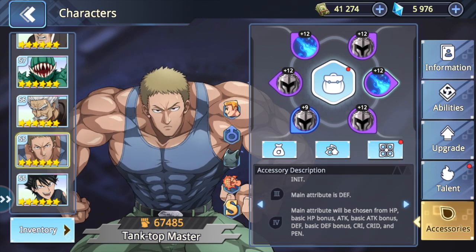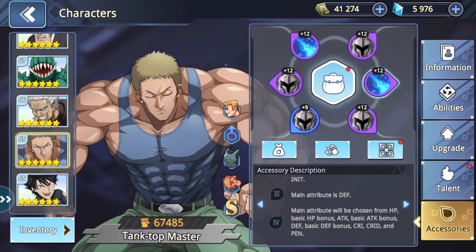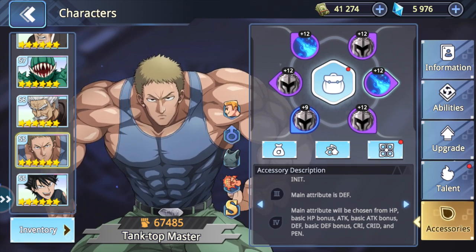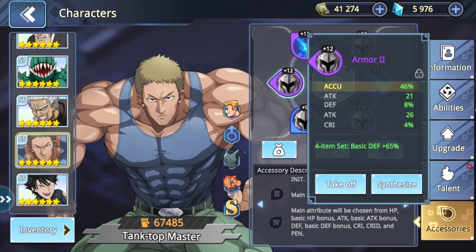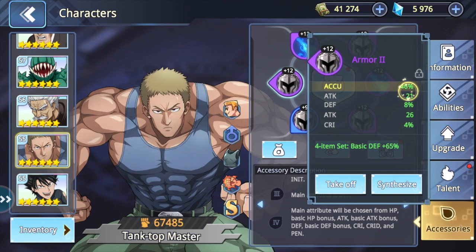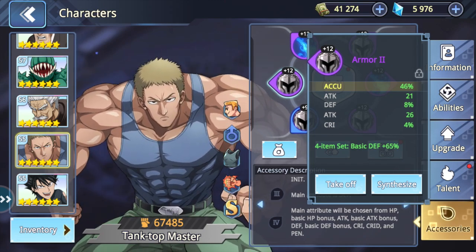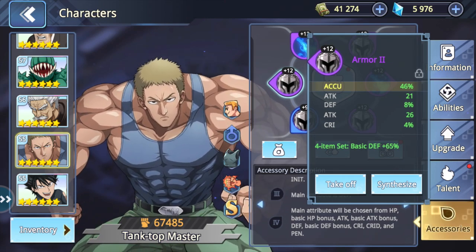With all accessories I do feel initiative is a very important stat for the team to go fast in the player versus player environment, so initiative is always a great secondary stat as well. To reiterate: accuracy, attack, and defense are the core stats. The current accessory is really good except the attack values are flat instead of percent — if those were percent this would be a really great accessory.